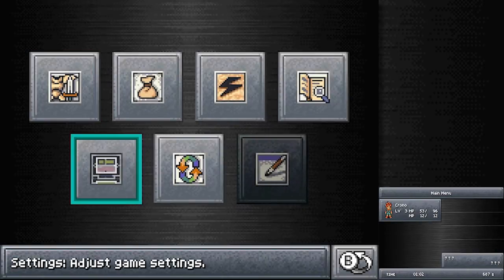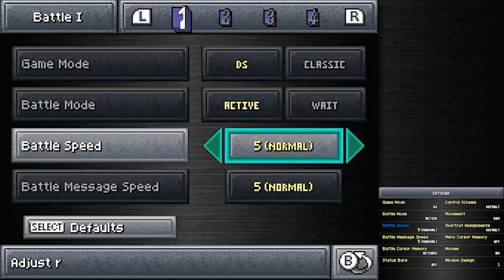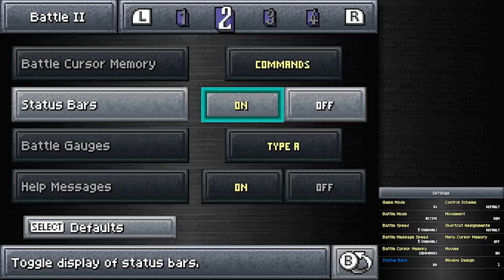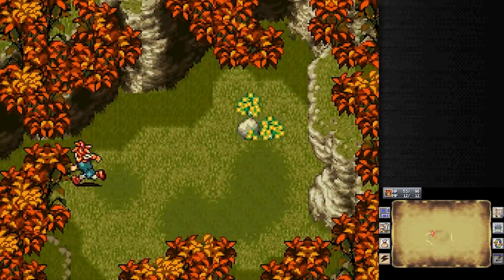As we get started, there was something that people were saying that I happen to agree with. In the settings menu, we have more stuff available than we did before. What I want to mainly point out is battle cursor memory, which means that if something has previously been selected on your last turn, your cursor will stay there on the next turn, so you can just mash A to do it again. That's a good option to be aware of. But mainly what I want is status bars — turning those on. Some people said it was hard to follow along with what was going on in the fights, because my health and time bar were on the bottom screen. Those display them as bars beneath the character on the top screen, so it's a little easier to see.